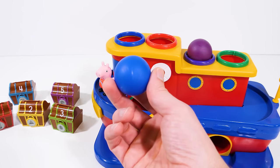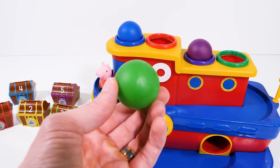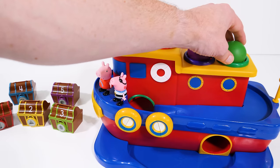So let's put the purple ball here! And next up we have the blue ball! That's the ball that goes in the blue circle! What color is this ball? That's right, it's green! So we should put it here, in the green circle!